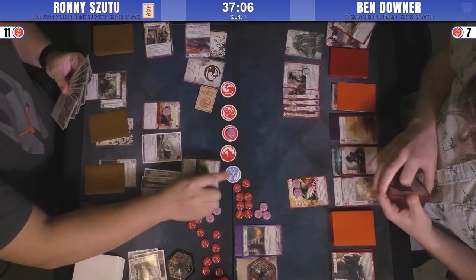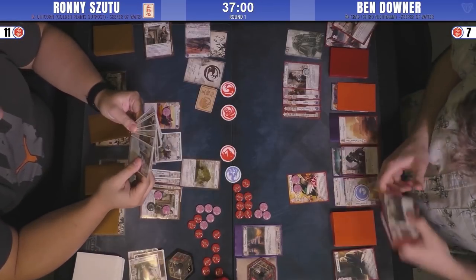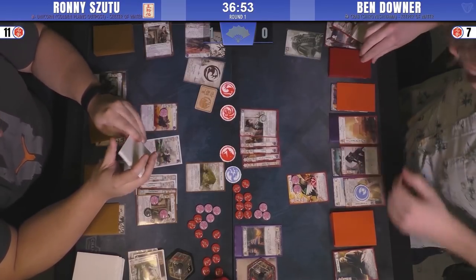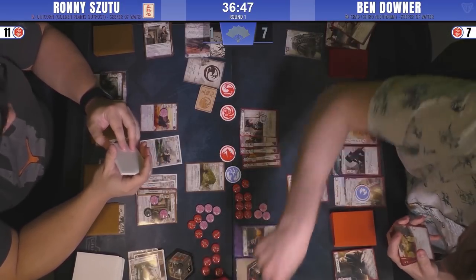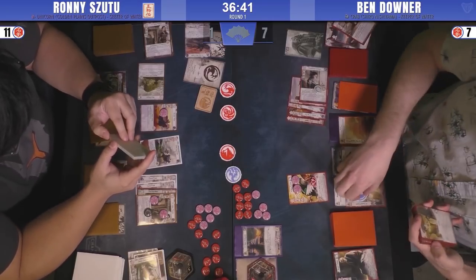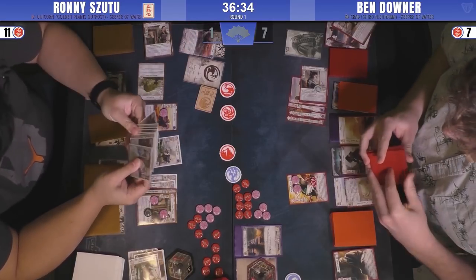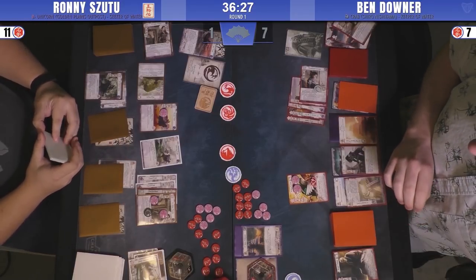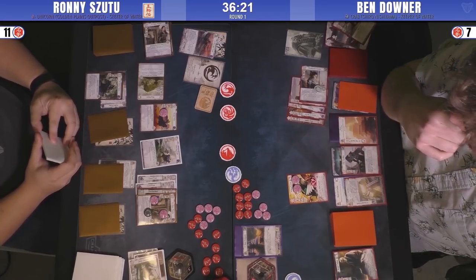Ronnie's still in a reasonably strong position. He goes for a political poke with the Miya Mystic. Ben triggers the Manicured Garden and looks to bow the Borderlands Defender. The problem is Ben could very easily do a political Water conflict to ready the Borderlands Defender and we'd be back at square one. Ben will have to remember not to attack Midnight Rebels, because that would trigger the province in this situation.